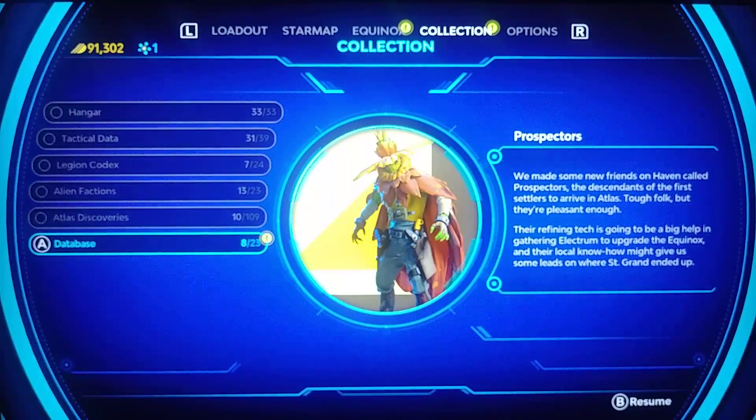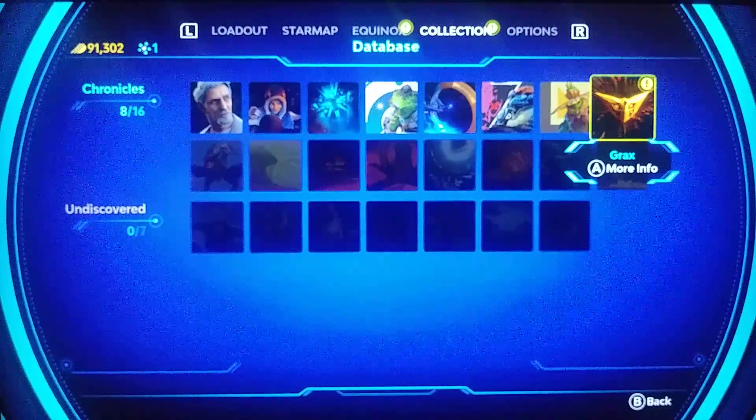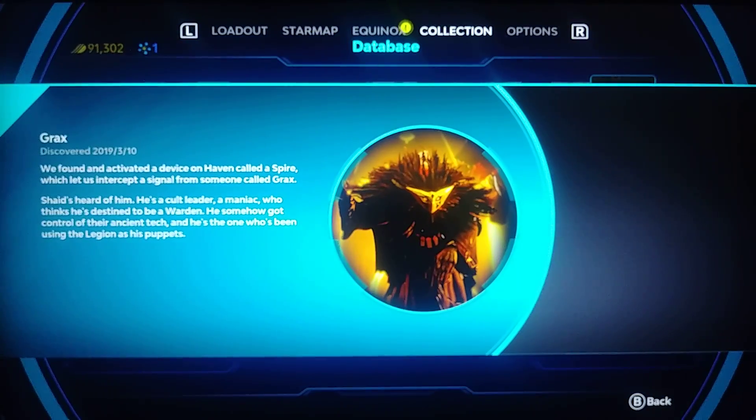We got a database here — Drax himself. We found and activated a device on Haven called a Spire, which let us intercept a signal from someone called Drax. Shaid heard of him — he is a cult leader, a maniac who thinks he is destined to be a Warden. He somehow got control of their ancient tech, and he is the one who has been using the legions as his puppets.